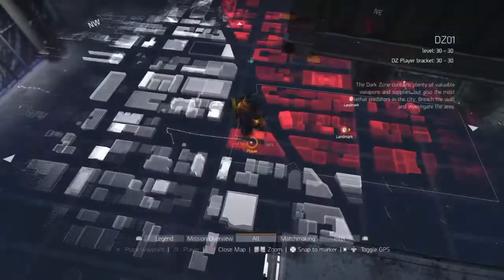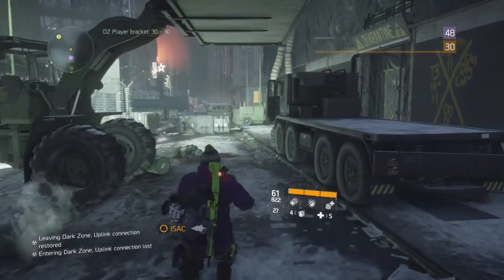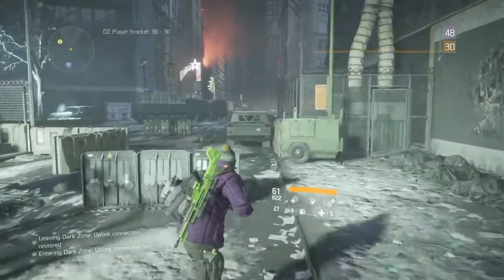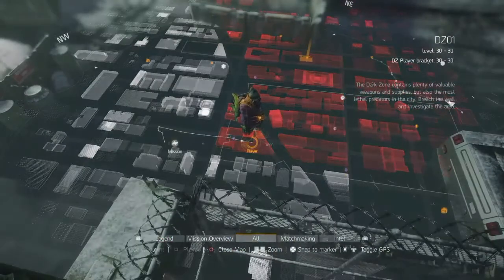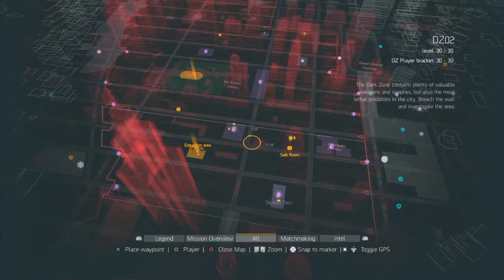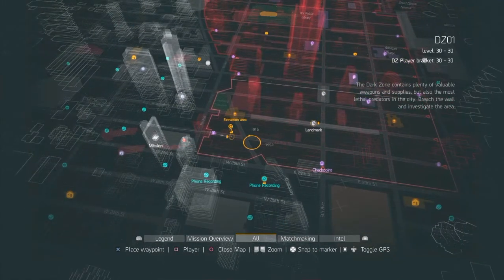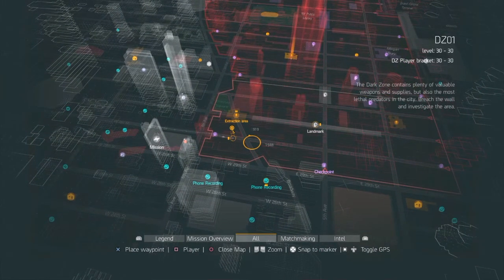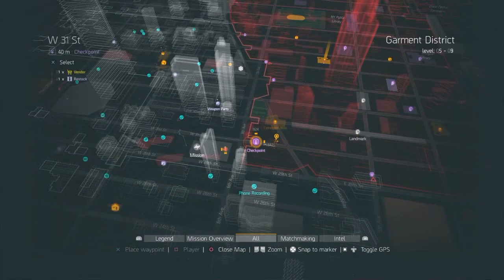I'm currently level 48 as you can tell in the top right of my screen. I'm going to be showing you guys how to farm the dark zone. When you are a beginner rank you're going to be coming through Dark Zone 1 and 2, which is low level. You should be able to handle this if you're level 30, barely beginning, rank 1 or whatever.